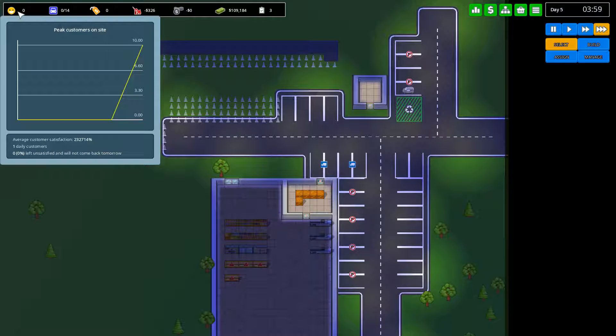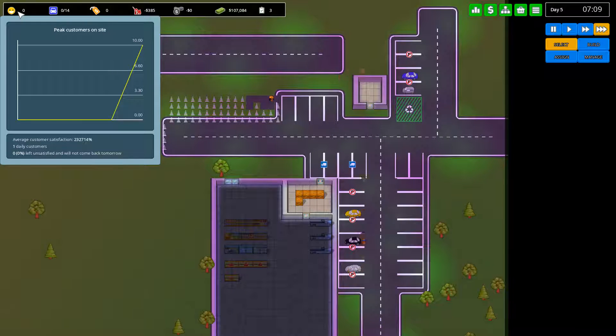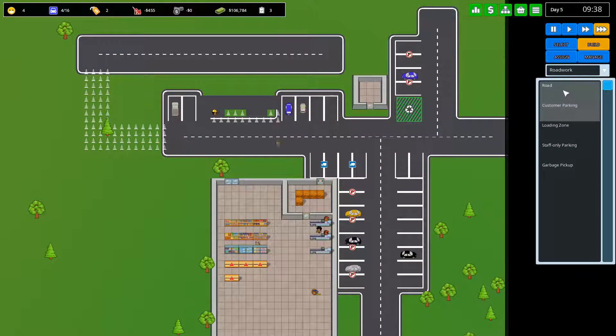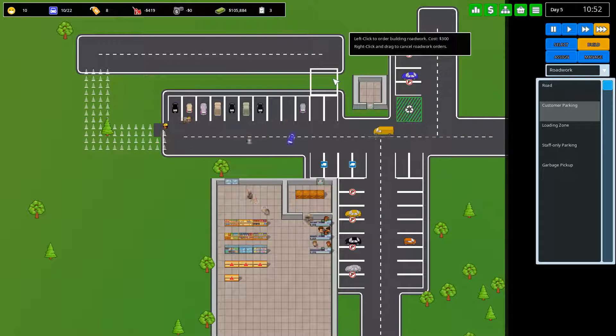Each customer also has a satisfaction rating. The average customer satisfaction is showing 232,714 — I have a feeling that might be a little bit of a bug. Basically, as long as customers don't have to wait in queues their satisfaction will be pretty decent. As you get later into the game they'll want stuff like restrooms and places to eat and relax. Parking spaces have to be built alongside roads — they can't be built alongside other parking spaces, which is a bit odd, but understandable since otherwise cars wouldn't be able to get onto the space itself.